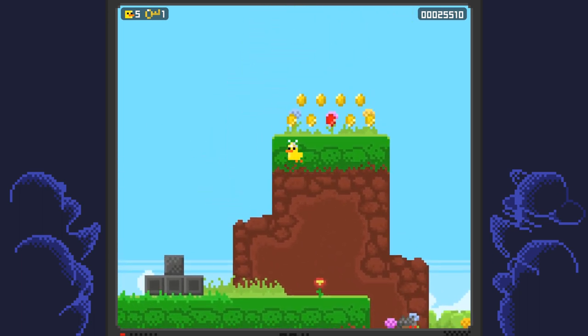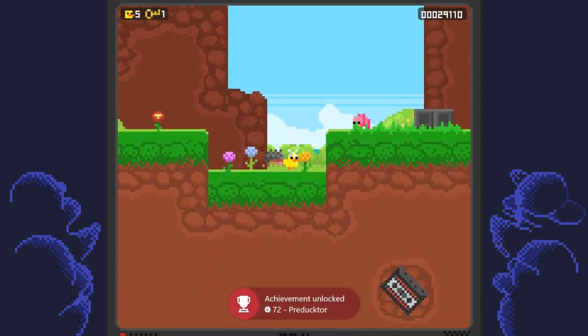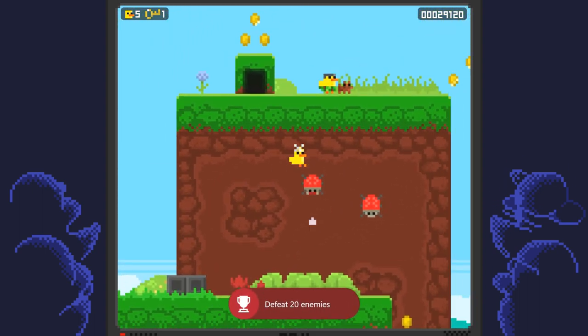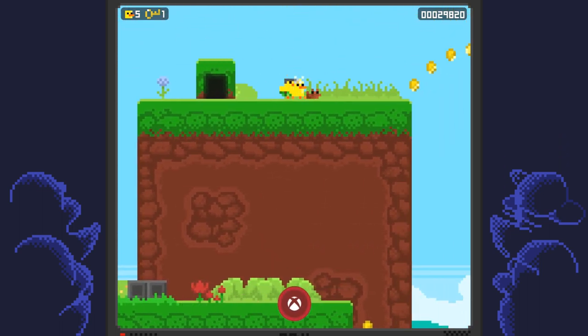Up here there's going to be another red coin so make sure you collect that. Right here I got the achievement for killing a total of 20 enemies, so make sure you're killing as many enemies as you can to get that achievement.